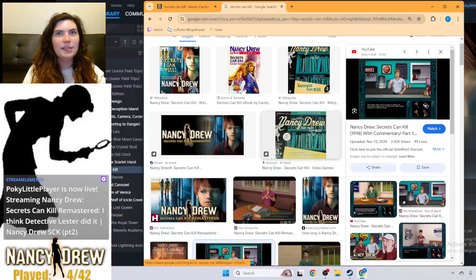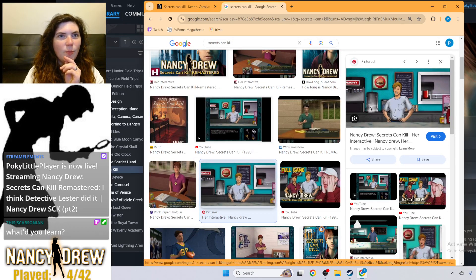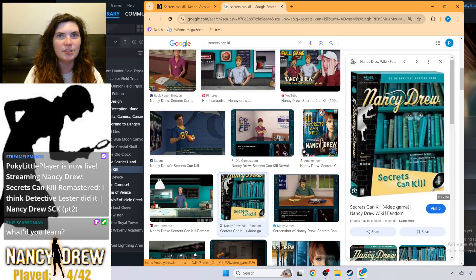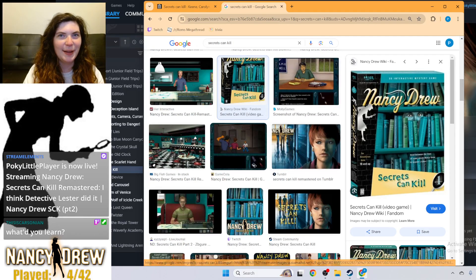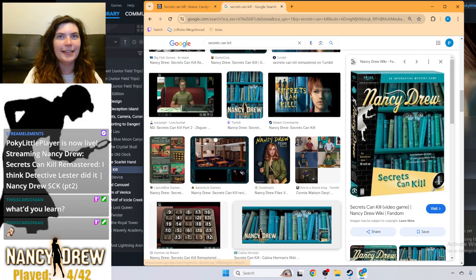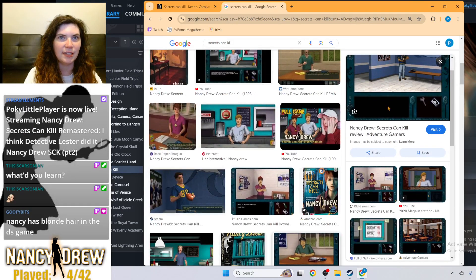The original Secrets Can Kill has this really interesting cartoony style to it, and part of me really wants to see if I can acquire a copy of the original disc version — not the remaster — and play it and compare the differences. I spent a lot of time on eBay today bidding on old copies of Secrets Can Kill. How was everybody else's day? That's what I've been up to, because I bet if I get my Windows emulator to emulate an older copy of Windows, I bet I could get it to work.